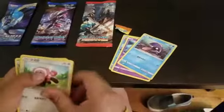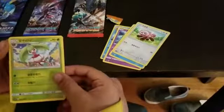We have a Golduck, a Marini, a Sheldr, a Stuffle, and a Steenie.